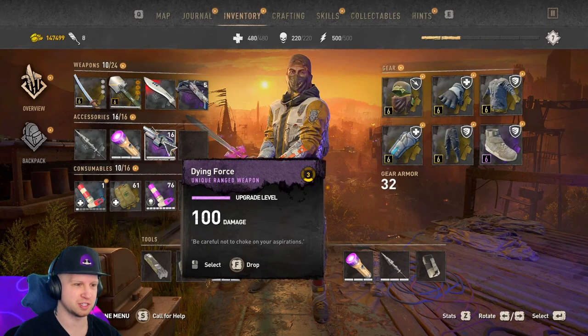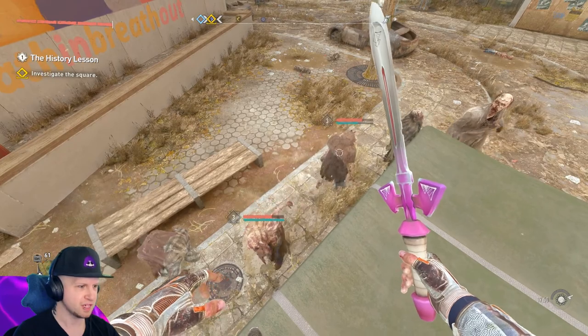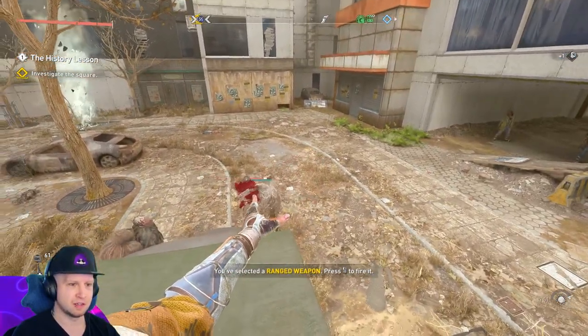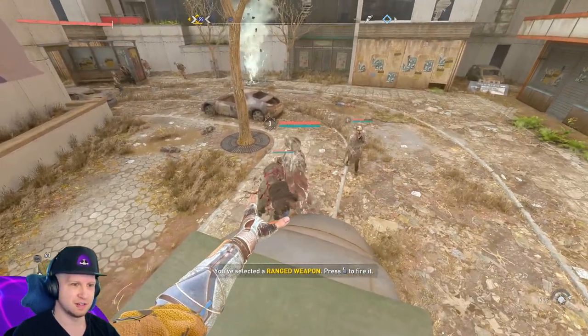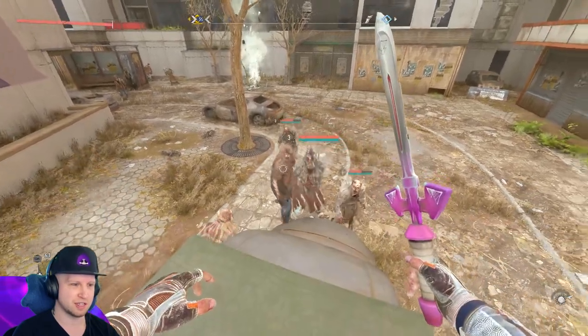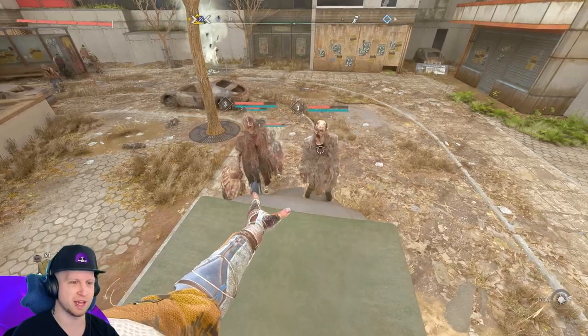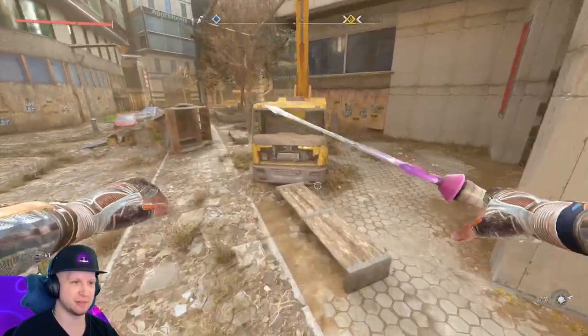Let's see the other ability — the dying force, which does 100 damage. 'Be careful not to choke on your aspirations.' Cool. Let me just equip it right here. Is that it? I toggle it and I'm holding the button and it doesn't seem to lift them — it just seems to knock them down. Can I only do it to humanoids? Like I can't do it to zombies?